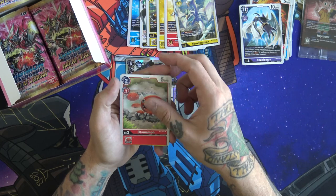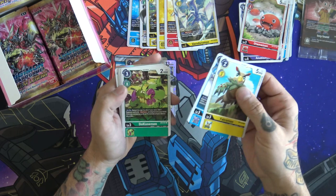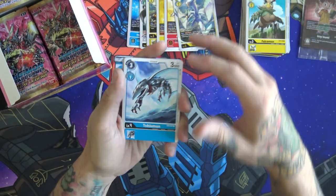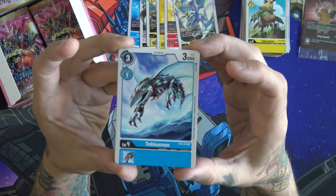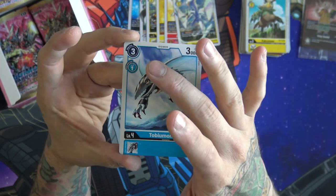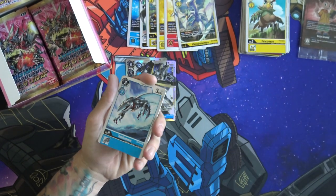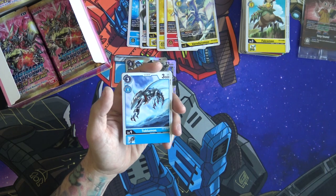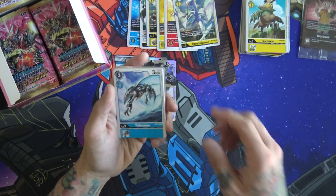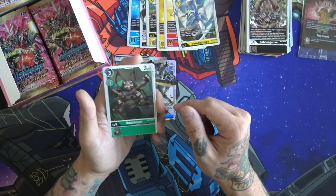We got a Gararumon — I was excited thinking that was a Lucemon. A little Onfalmon. Another Devimon — now this one is pretty interesting, it's a card I really want to talk about because there are a few blue lists that are starting to shift over to it. It is a level three that is one to Digivolve but also three to just hard play it, so it's really low on the DP scale. Three to be able to hard play a level four is really nice — it's a pretty good card to ramp up if you happen to break on some of your Rookies.